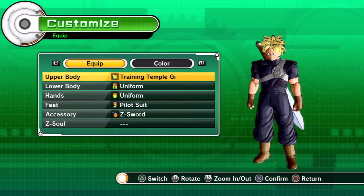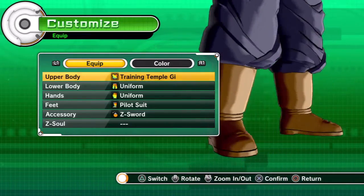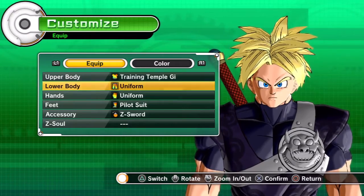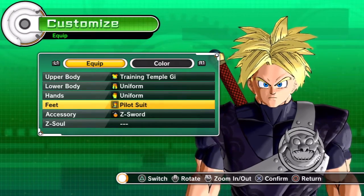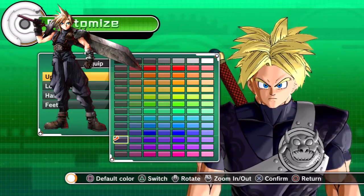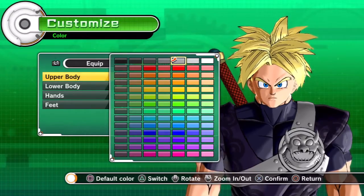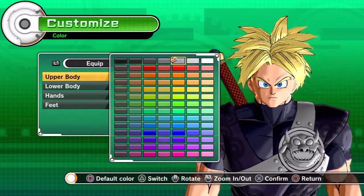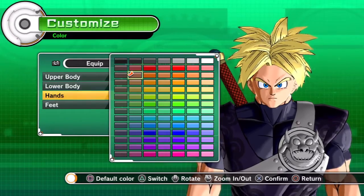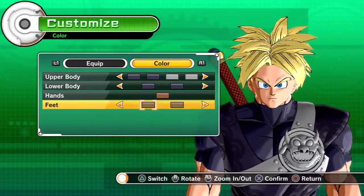Equipment: Training Temple Gi, two uniforms, the pilot suit, and the Z-Sword — which you have to farm, and it's a pain in the ass, I know. I had to take from all the designs of Cloud to make this — Final Fantasy VII, Dissidia, Kingdom Hearts, Advent Children. I had to make a little mesh of everything so that it would make sense, and honestly this was the only way it was gonna work, because there isn't really one specific design I could stick with.